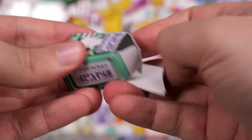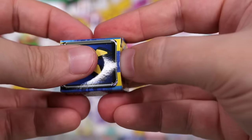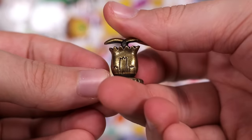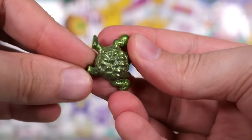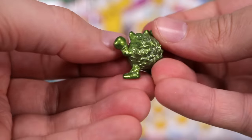Clefairy box — did we get Lickitung in this exact color? Another one — we're getting doubles. Doubles in the same color. Come on, something new. It looks like a Brussels sprout again — we have Primeape, the little angry monkey.